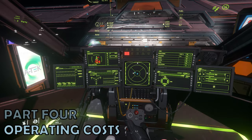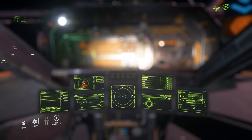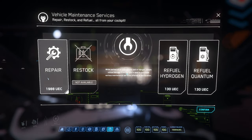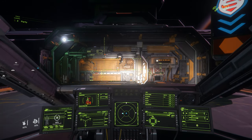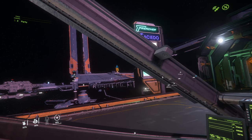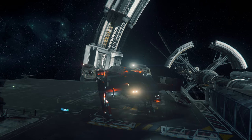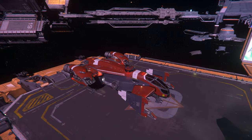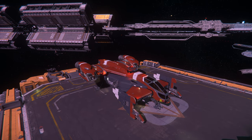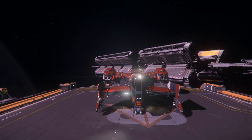Part 4 – Operating Costs. The Cutlass Red isn't super cheap to operate, but it's not really expensive either. Once you factor in repairs and refuelling, you're probably into a few thousand Alpha UEC. It's especially easy to rack up a repair bill in the Cutlass Red. That said, you do have a lot of options to more than cover that cost. There's a limited capacity for cargo storage, although you probably wouldn't want to be actively trading with this ship — but that means box delivery type contracts are more than feasible.